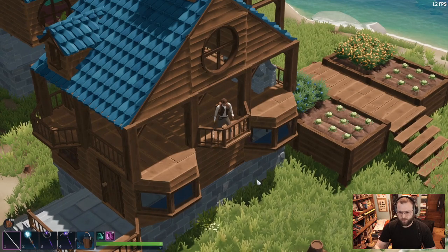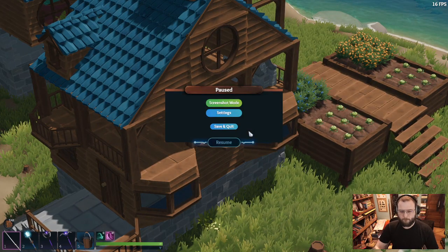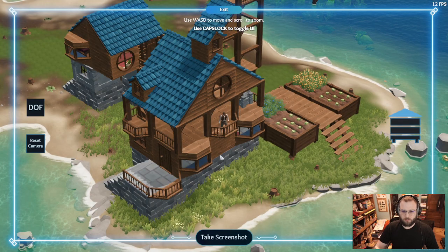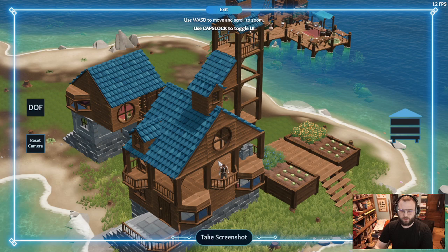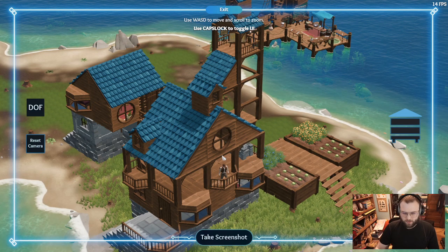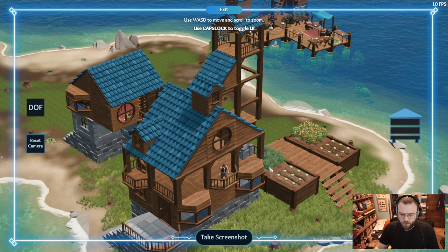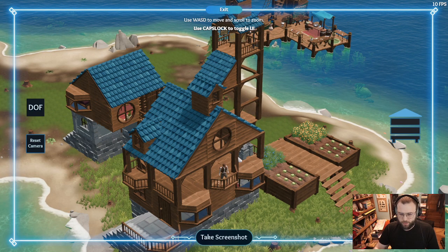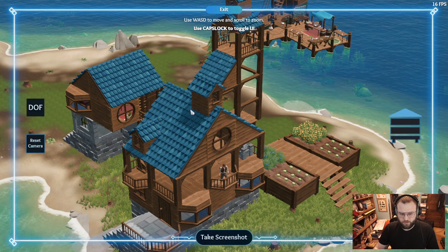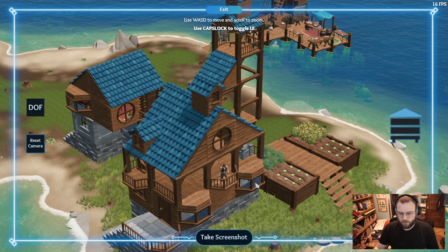Let's go stand on the balcony and see what screenshot mode looks like from there. This was my original little house, which I still like a lot — this is probably more my aesthetic style than anything. I like the wood, the stone foundation, that campy feel. In the full game I'll probably have this kind of aesthetic for my main house.